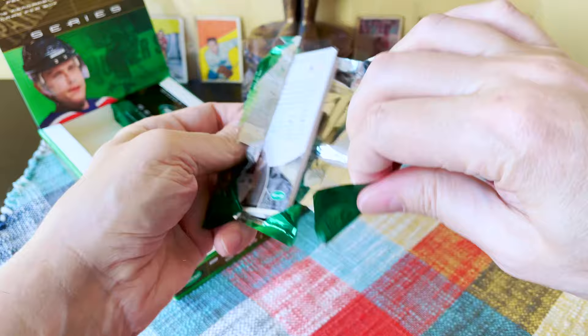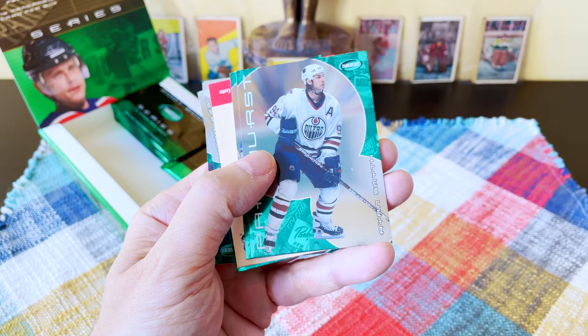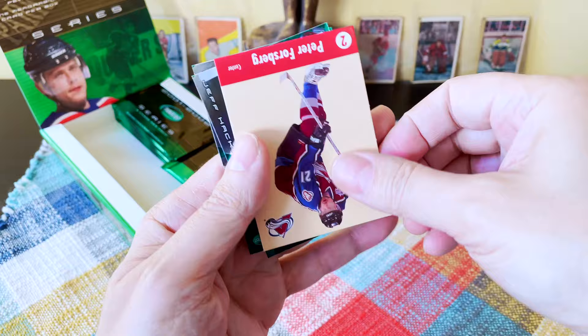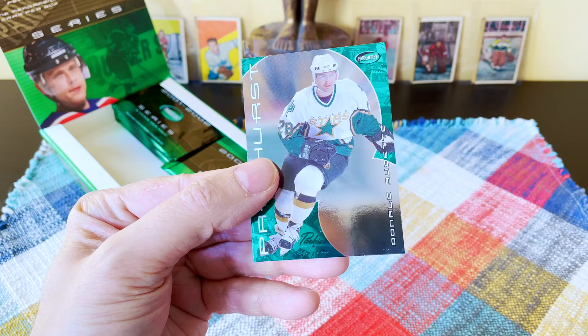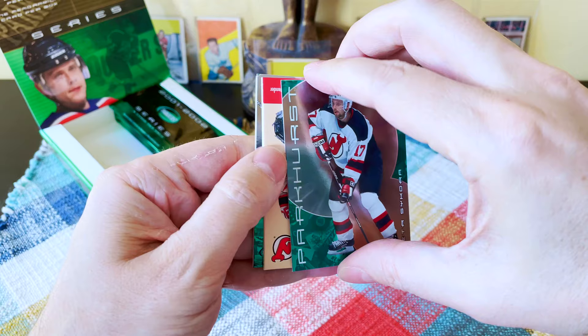Emil 'Butch' Bouchard — I think he passed away in 2012, but he was captain for perhaps eight years. That is unbelievable that I would actually hit a vintage auto. Wow, very cool. There's Smith, there's Felix the Cat, there's Lubomir Visnovsky, Peter Forsberg, Jeff Hackett, and Donald Audette. Butch Bouchard — I don't know if I can beat that. By my own appreciation, he is someone really massive.